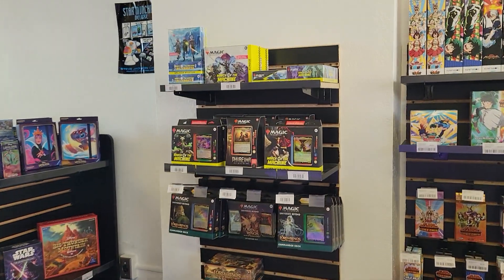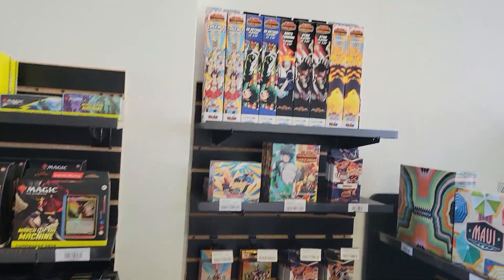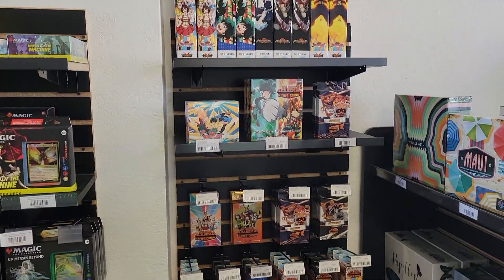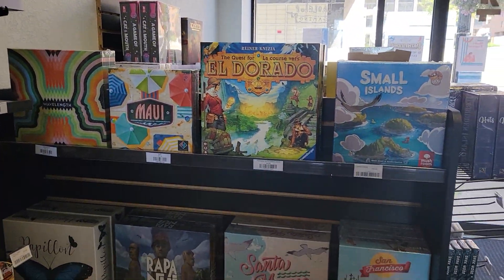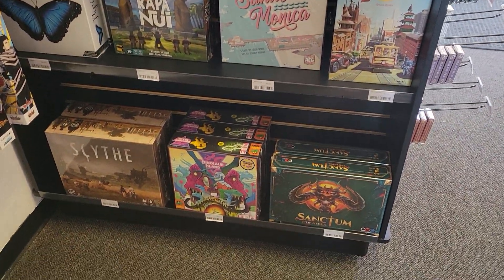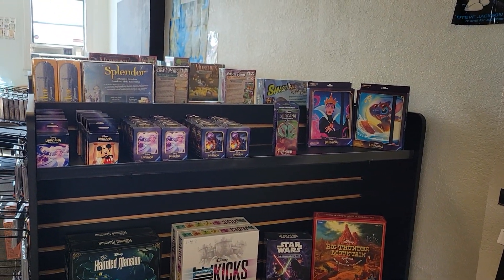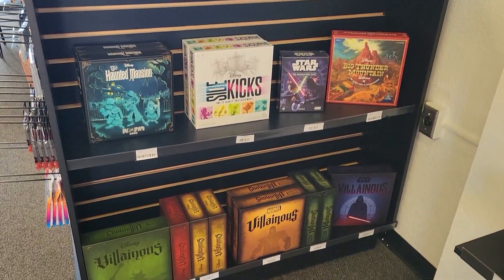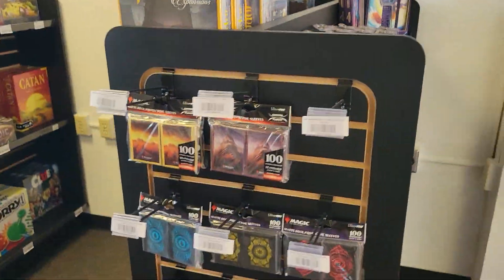This is our Magic the Gathering section, this is our My Hero Academia trading card game section. These are other random games that are awesome. This is now our Disney section, including Lorcana obviously, and all the Disney board games that we carry in the store, and sleeves.